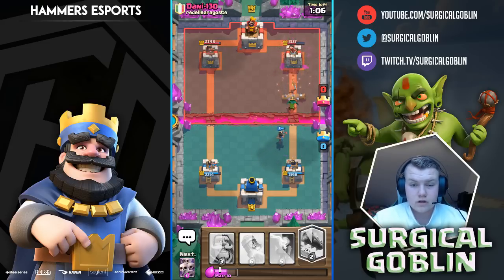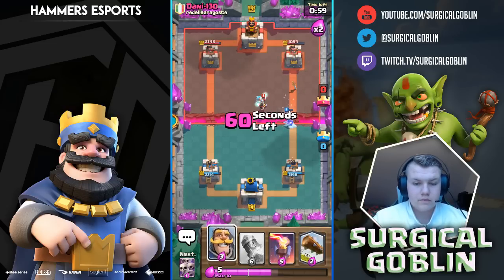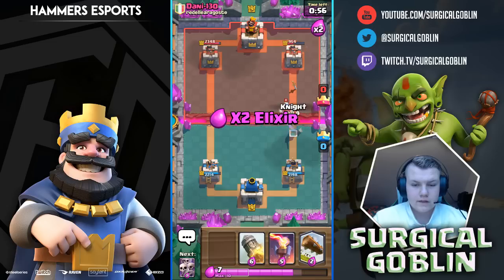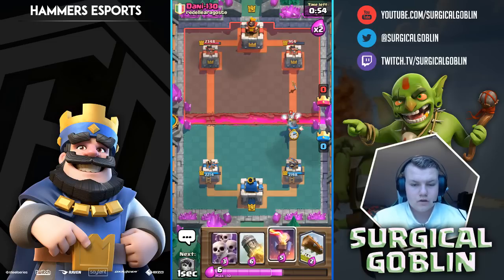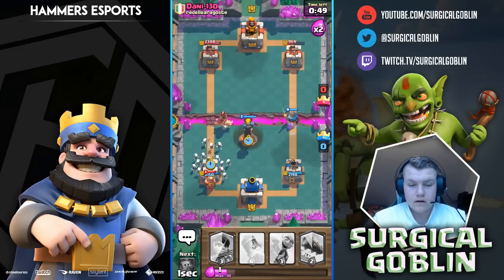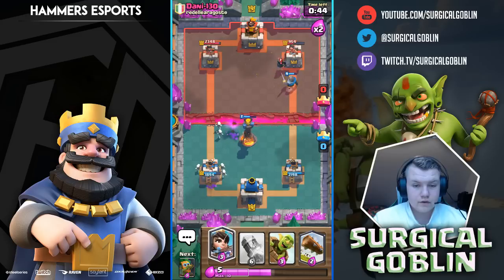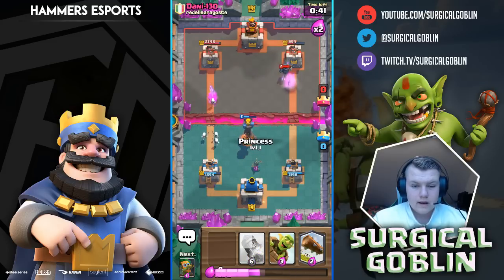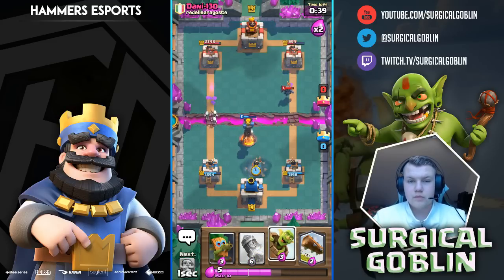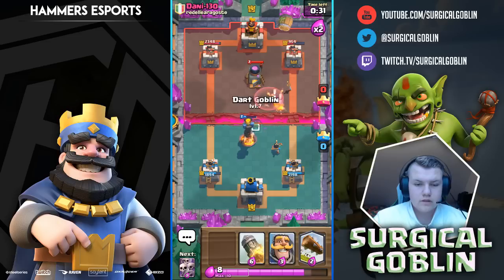I'm baiting out his zap right now. He actually also has a lock. It didn't hit the princess, otherwise he would get so much value. We're still doing good chip damage — he isn't really coming through. I expect the hog rider soon so I have my inferno tower ready. He actually goes with a miner and then a hog rider, but we have the Skarmy and inferno tower ready. He also has a mini Pekka.